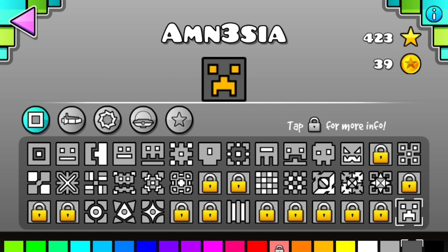So let's get on to how you unlock it. You unlock it by beating the new level Hexagon Force on normal mode. If you beat it on practice mode, I believe you get the gray that I have, but if you beat it on normal mode you get this face. There are also a ton of new faces added in the 1.8 update.